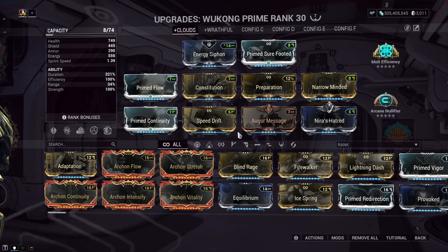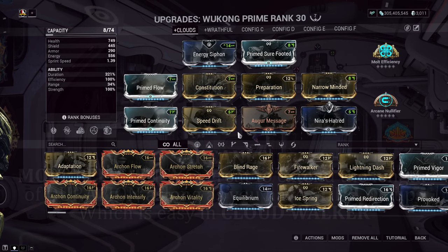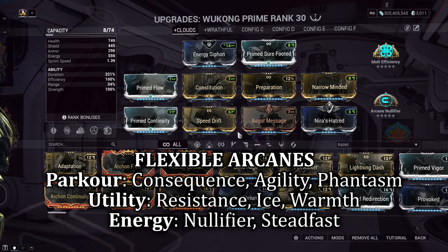As for the Arcanes, the first major arcane that stood out to me was the Molt Efficiency Arcane, giving us increased duration and keeping our Cloudwalker ability active for longer, helping us cover more distance per ability usage. Other Arcanes are on the screen if you wish to try them yourself, but Arcanes don't maketh the build — they only give a bit of background support.